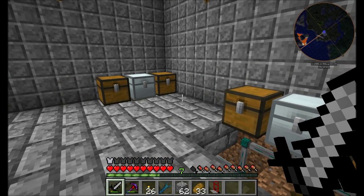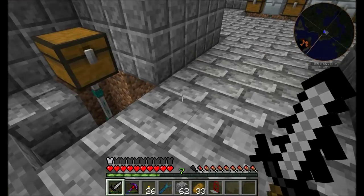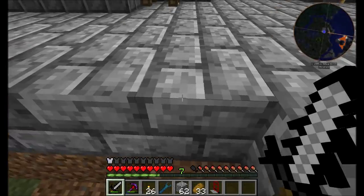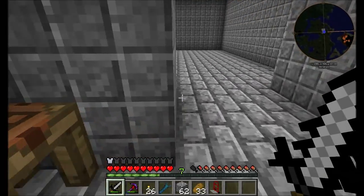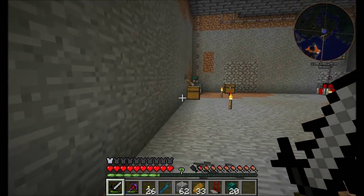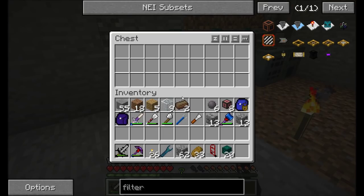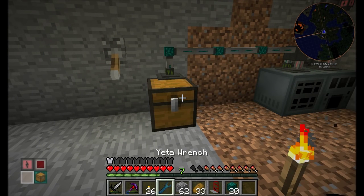So that's a little bit of the auto sorting system. The next thing I'm going to want to do is probably get those items that I want to smelt down into my auto smelting area. How am I for the Ender I.O. item conduits? Not too bad. What I want to do is maintain this guy as being the input or the buffer chest for anything that needs to be smelted.